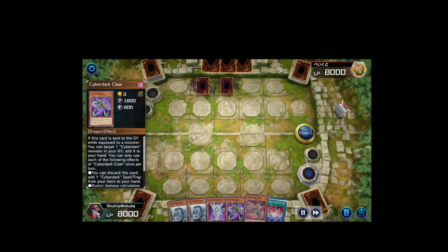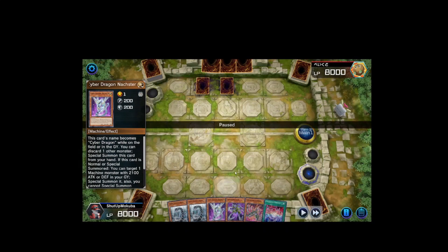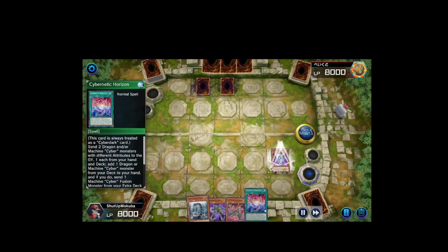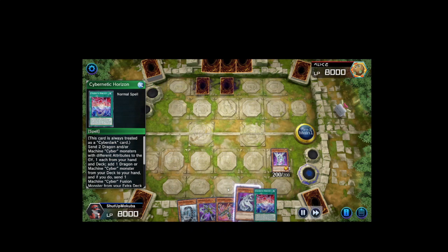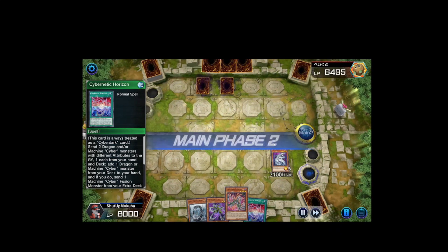So this is a Dino deck I'm playing against. I don't open up great at all — I don't have much to play with here. Well, technically I did have game: I could have normal summoned Chimera, pitched Cybernetic Horizon to graveyard to add Power Bond, then with three Cyber Dragons in hand I could have sent them as fusion material, attacked into his back row, and swung in for 4200 with Camaraderie attacking three times. But I completely misplayed.